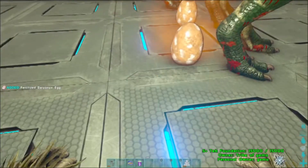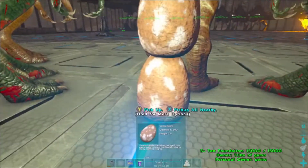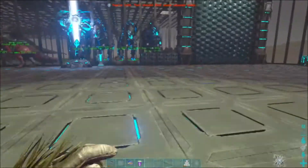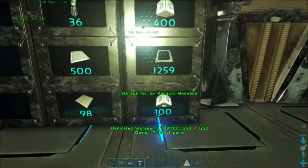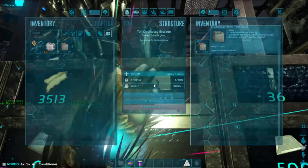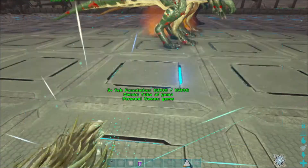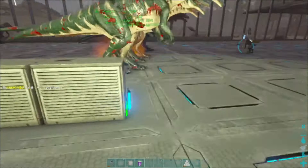I need to drop some air conditioners here for the eggs. These eggs are just regular eggs over here. Let me drop a couple of air conditioners right here — that'll work. Now they'll hatch, no problem.